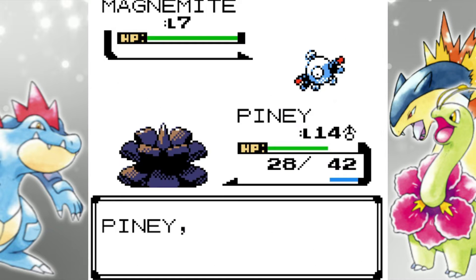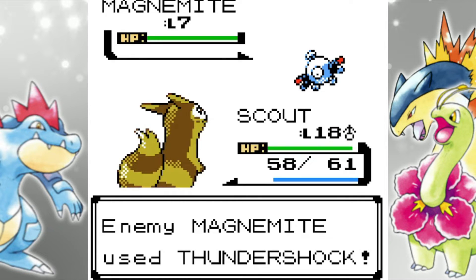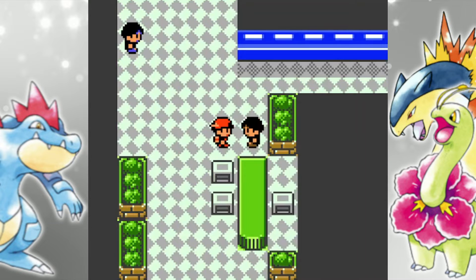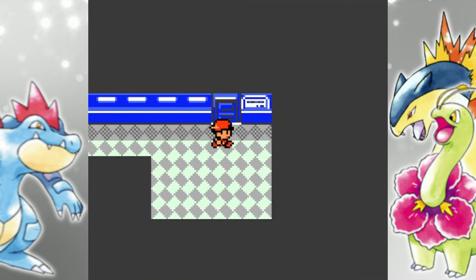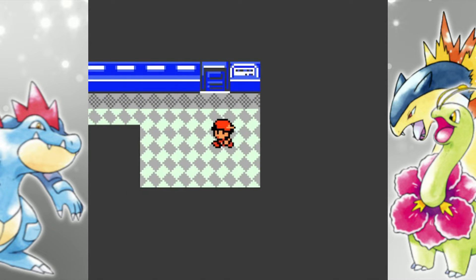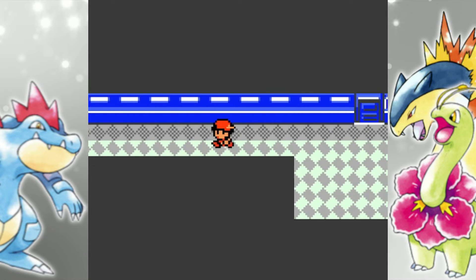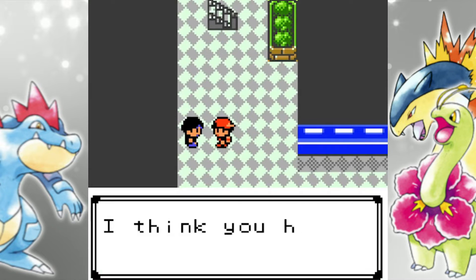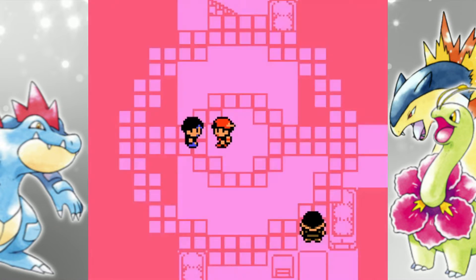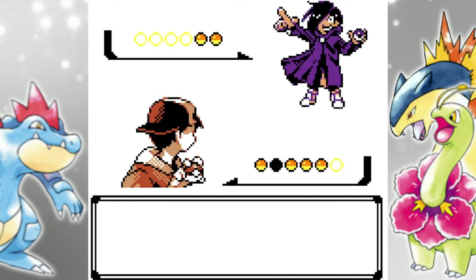The Super Nerd goes down, so we can head down this little hallway right here — this is where the hidden Antidote is, somewhere in this little section. Just keep walking around and pressing A until you find the item, that is the strat. Last trainer, and then we can head up that staircase. As I said, there are two entrances to this place, and this exit up here will lead us to the northern part of Goldenrod City.